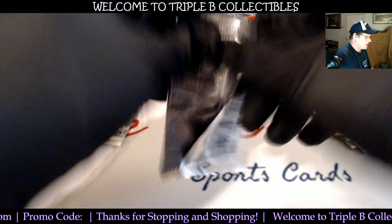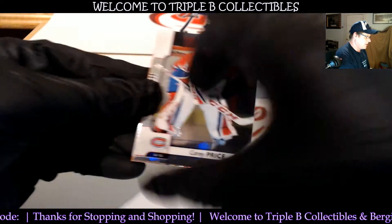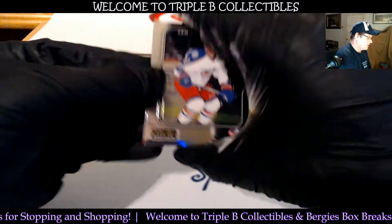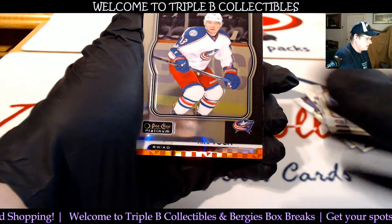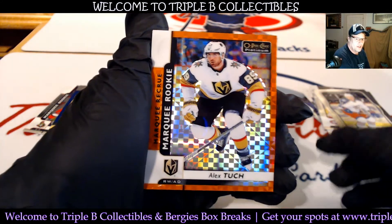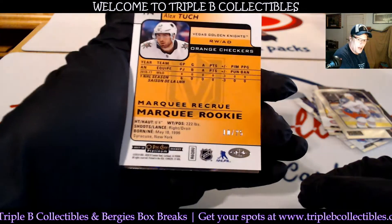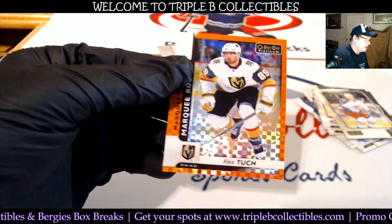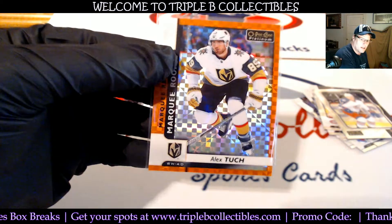Got to be something else in here. Oh yeah, we got some color coming! There we go — Carey Price. Alex Tuck, look at that — Orange, Vegas Golden Knights. Very nice. 10 of 25. Nice hit, boom. We'll grab a sleeve and a top loader for him right away. Alex Tuck.